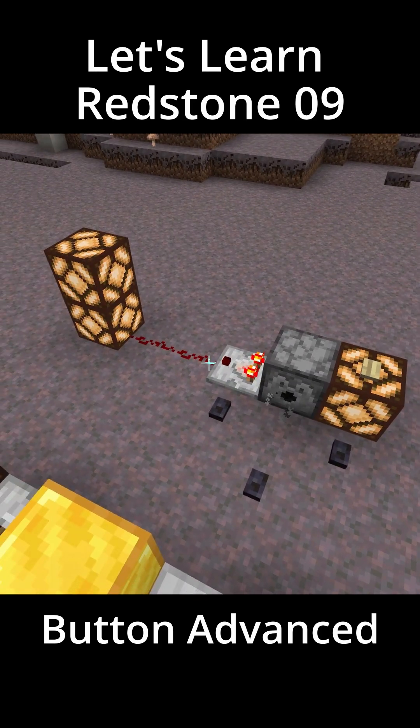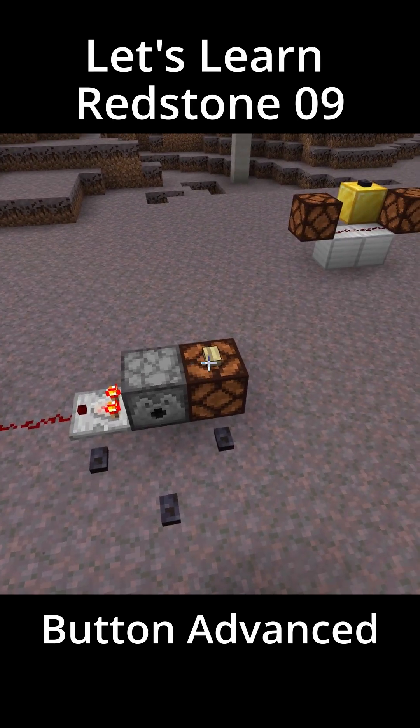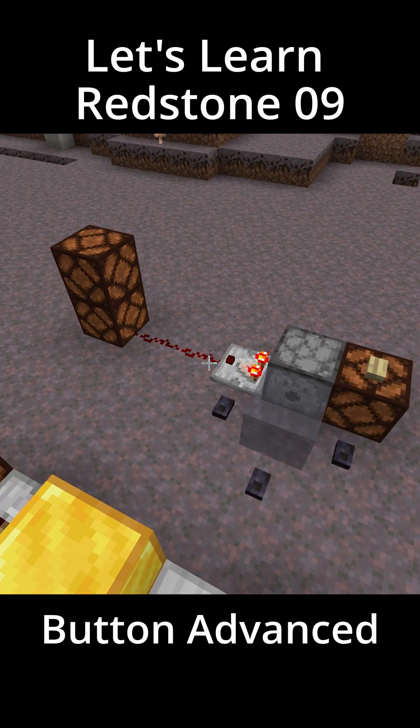It's also easy to turn a button into a lever using something like this. A button into a T-flip-flop turns that button into a lever.